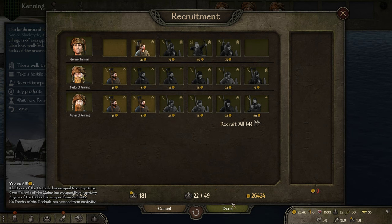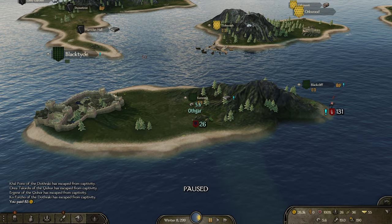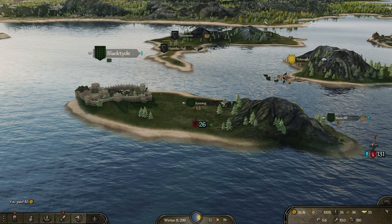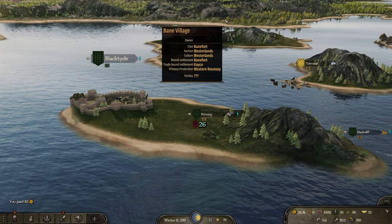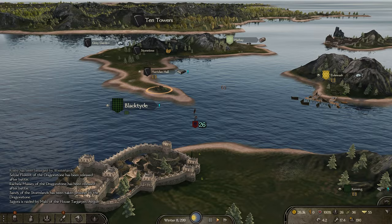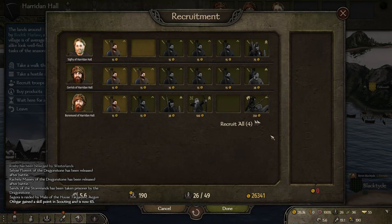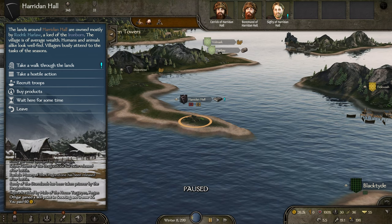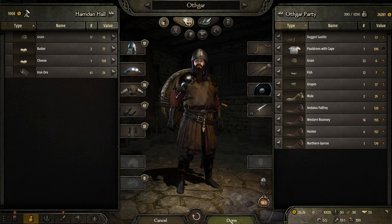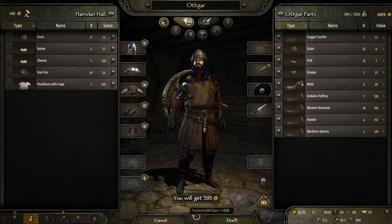Let's recruit basically everyone. We also need more horses — where do they sell horses? With the Western Land there's a village over there — Bane Village, I believe. I'll go around collecting more units. Since we're Ironborn, I kind of want to focus on Ironborn troops, though I'm not sure if that's a good idea. I'll leave that up to you.